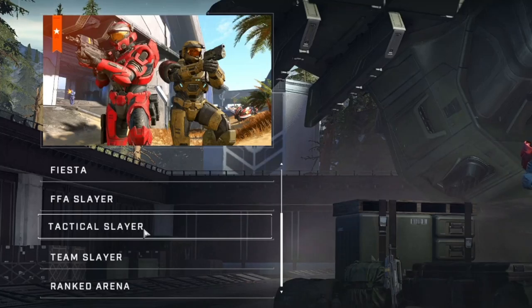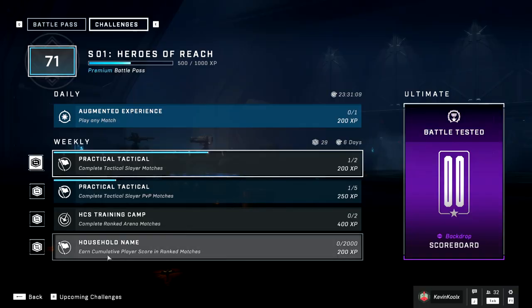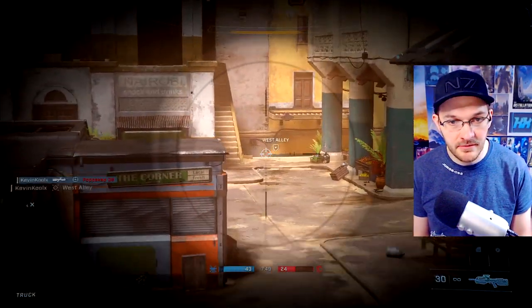The Halo Infinite playlist update is live and it comes with some significant changes to the challenge system as well. 343 tries to sell us the color brown, and we get our first look at performance-based XP within Halo Infinite. In this video we're going to discuss what these changes are and how these new modes play out in Halo Infinite.